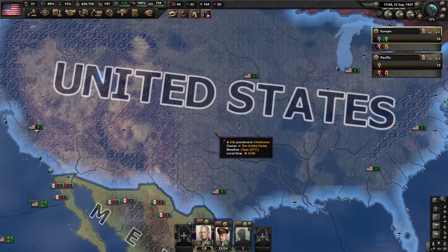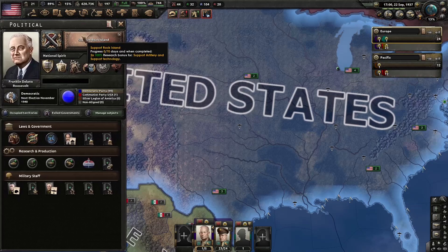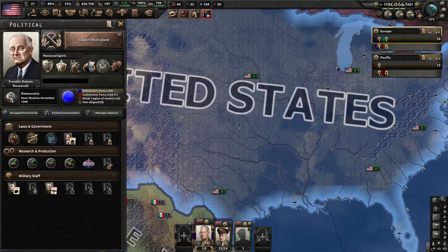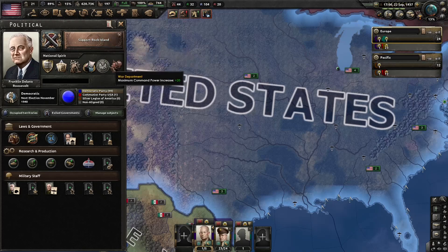Hey everyone and welcome back to Let's Play Hearts of Iron 4. Last episode we worked on focuses to mostly get rid of the Great Depression. We're now at slow economic growth, and once we finish support Rock Island, I think we can get the next focus that takes away slow economic growth completely, and the effects of the Great Depression will be completely gone.